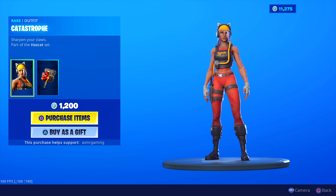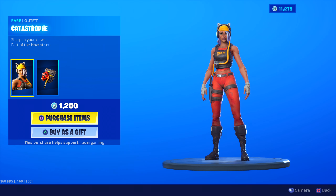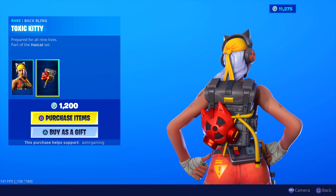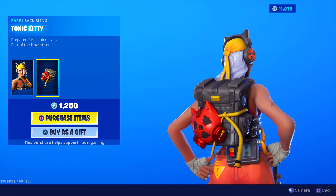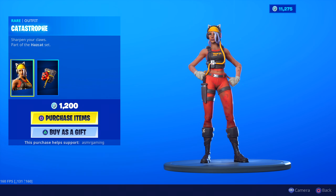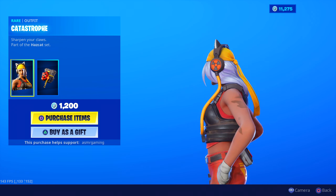Catastrophe is back on the item shop. Sharpen your claws - part of the Azcat set. I think this is the first time she's come back on the item shop since her first release. Catastrophe - she has like a huge knife on her thigh. Comes with the Toxic Kitty Back Bling, prepared for all nine lives, part of the Azcat set. Back bling is nice - it's kind of animated a little bit, it moves. The mask and this yellow hose back here moves as well. 1,200 V-Bucks. I like her hair color - it's like a light purple.